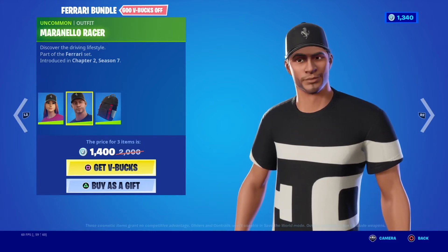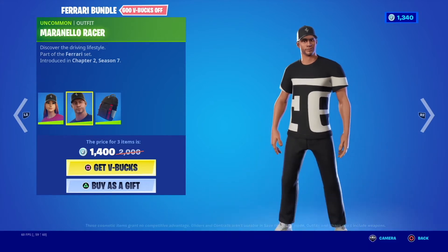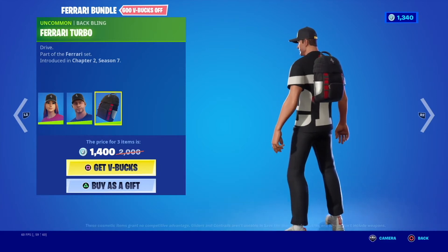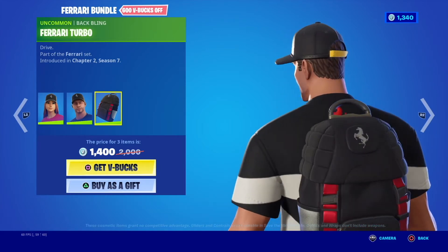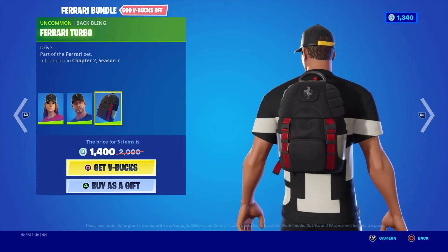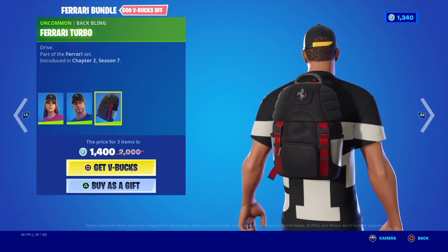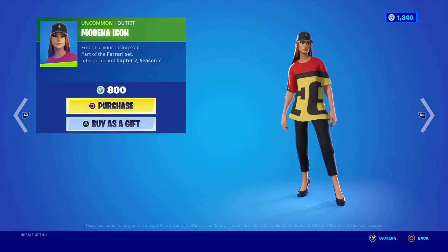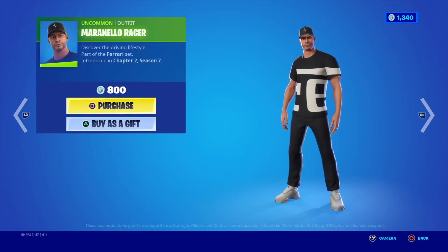The main thing is the hat and obviously the shirt — those are the only branding elements we're seeing besides the backpack, which is actually the best part of it. I like the backpack best because it goes for that whole sporty, Ferrari look. It has that sports-seat look, I really enjoy it. It's only 400 V-Bucks, the best deal out of all of this. However, the bundle's so cheap, maybe just pick up everything.